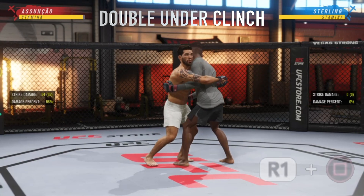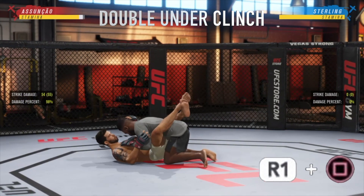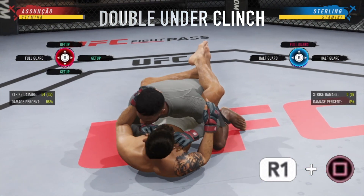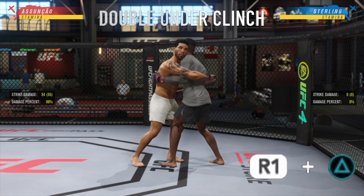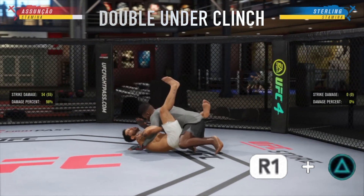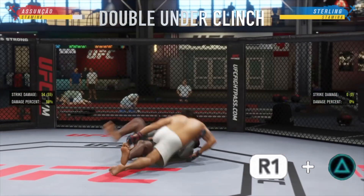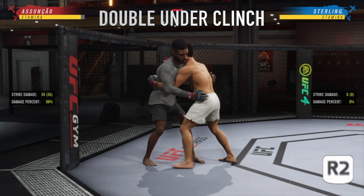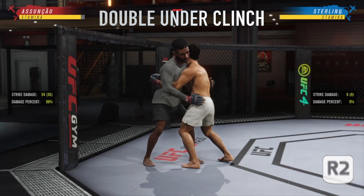Another useful thing to know here — this isn't a submission, but you can actually pull guard from the double under position. Once you're in double under, if you hold R1 and press square you can pull your opponent into your full guard, and with certain fighters if you press R1 and triangle you can pull them down and transition straight into top mount. If you want to defend against this, once your opponent has you in double under just hold R2 and that will stop them from pulling you to the ground.